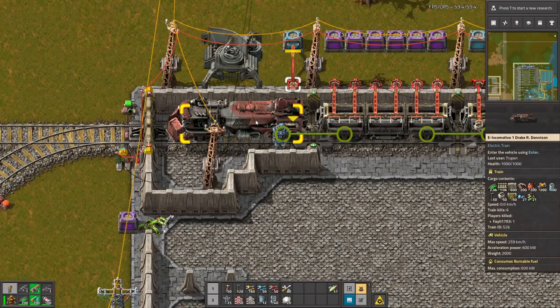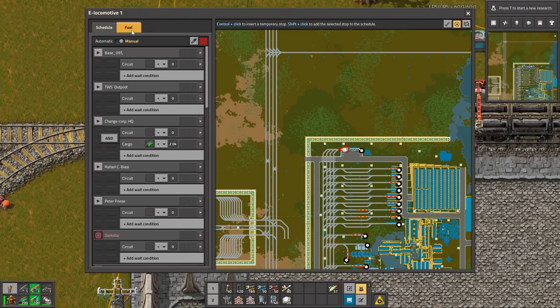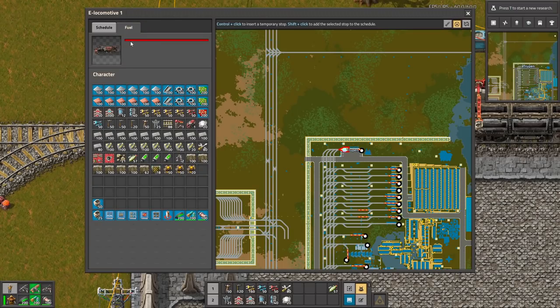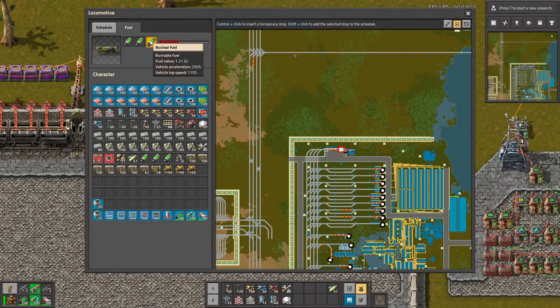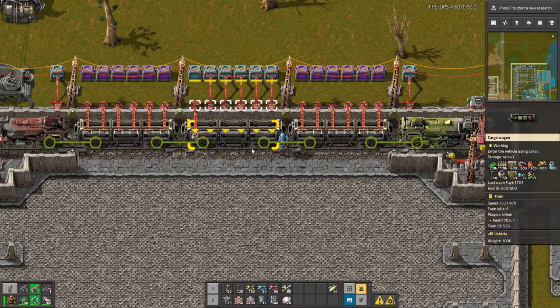Hello guys, in electric train mode. Thanks to this mode you can use a new e-locomotive that is powered by electricity. So instead of using those normal locomotives that are powered with fuel, you can use electricity.